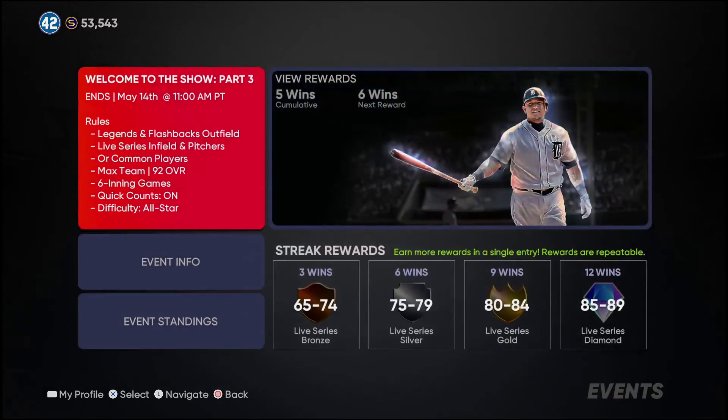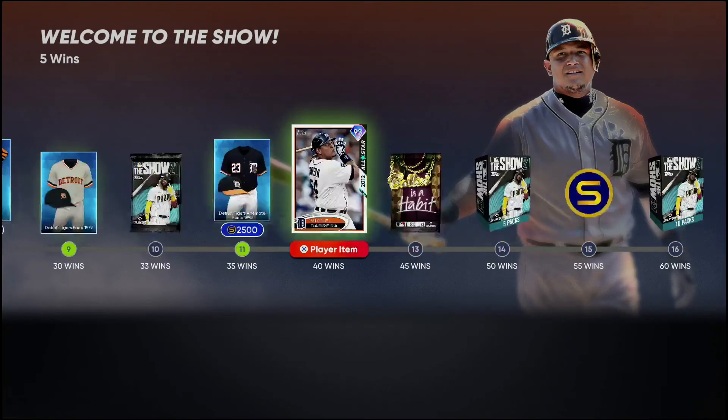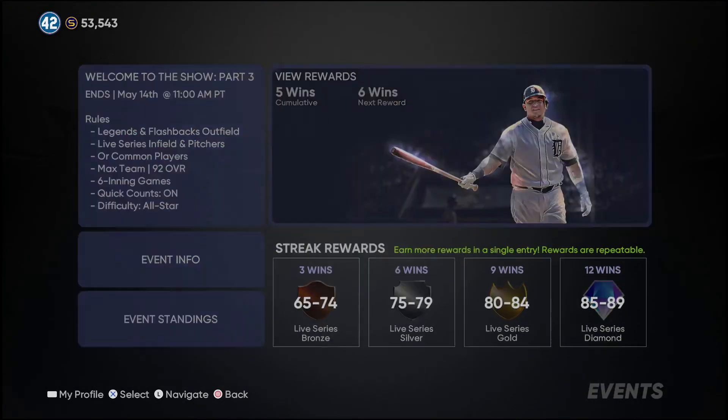Moving over, we have a new event — Legends and Flashbacks in the outfield, with Live Series infield and pitchers or common players if you don't have enough to fill the gaps. Max team overall is 92. Six-inning games with quick counts on, so you'll start bats at like a 2-1 or 1-1 count, which speeds up the pace of play. Difficulty is on All-Star. Rewards look like the same path — get to 60 wins to max out your rewards.